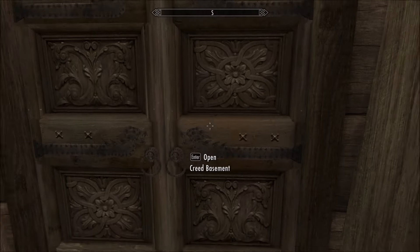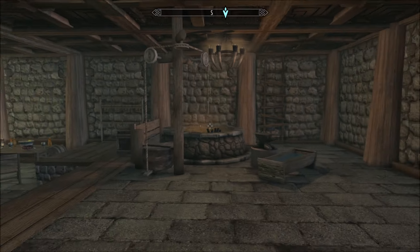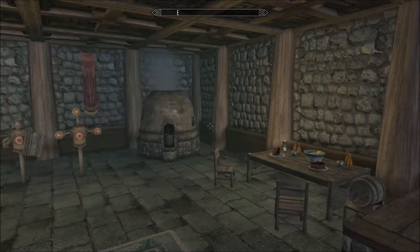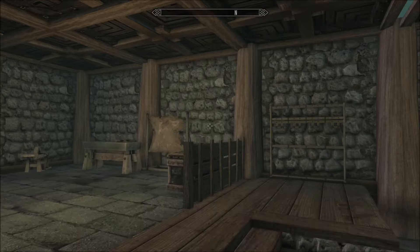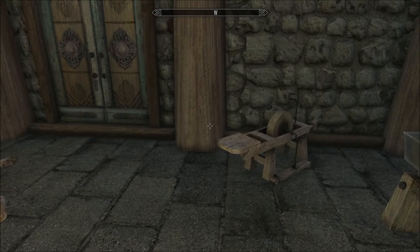Head to the basement. So here is our forge — crafting equipment of all kinds. You are covered. A training area, somewhere to eat, weapon racks, tanning rack, more storage, and so on.